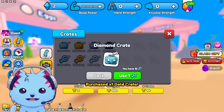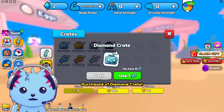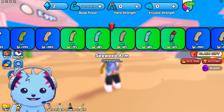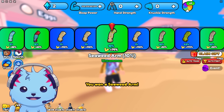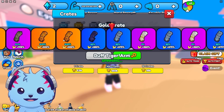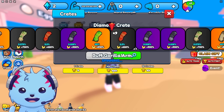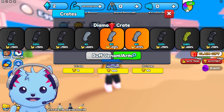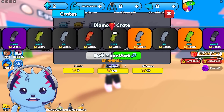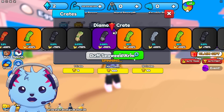I bought the crates — one trillion wins for one of them. Let's open the silver crate: 75. Now the gold one — 500, that's crazy! Now the diamond crate — 510, 570. You can get 600 ones? That's kind of insane. We got a 600 and then a 900 — an arm with 900 strength, that's crazy!